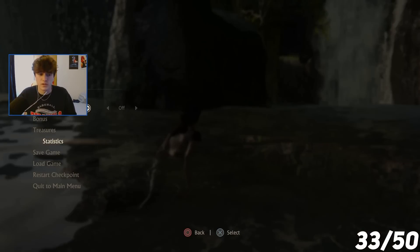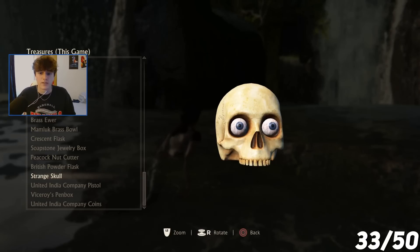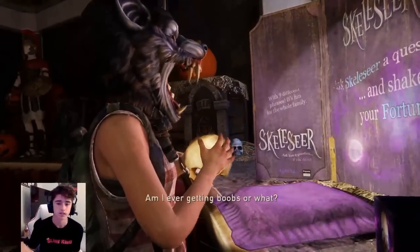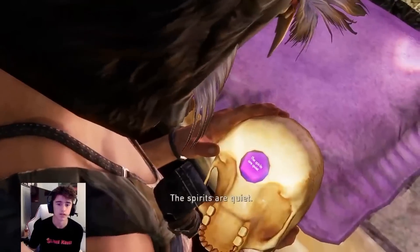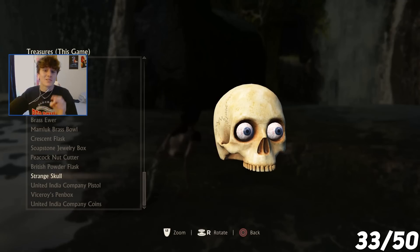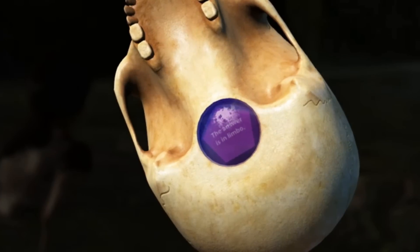That was technically the last chapter-specific trophy, but there is a treasure — a strange skull. If I ask it a question, it will give me an answer, kind of like a magic eight ball. I asked it a couple of questions and got answers like 'Spirits are quiet' and 'The answer is in limbo.'